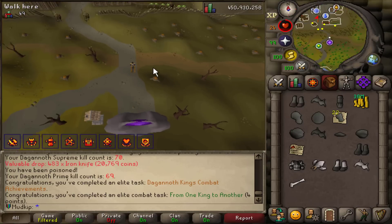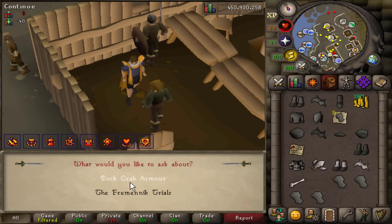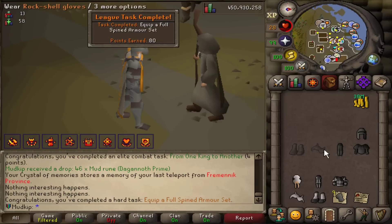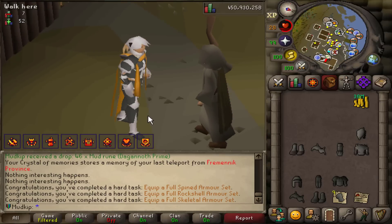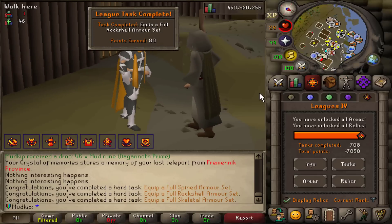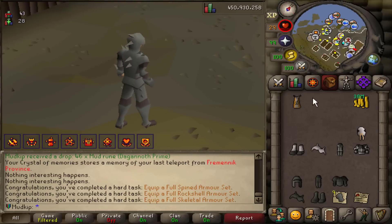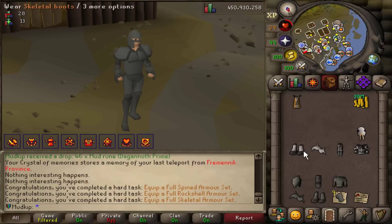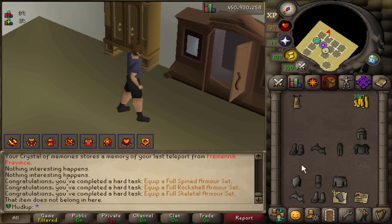Now I have everything I need to make all three armor sets. Malacaar makes the Spined sets, Skull Grimen makes the Rockshell sets, and Peer the Seer makes the Skeletal sets. I put on the Spined, Rockshell, and Skeletal armor — three tasks right there, 80 points each for 240 League points. Now I can blend right in with the Dagnoths — it's an underrated Fashionscape armor set. All three sets are going into the POH to save bank space and never be seen again.